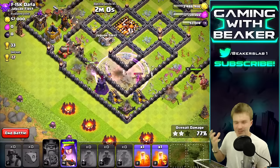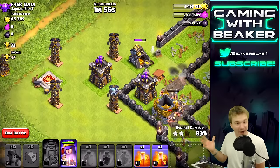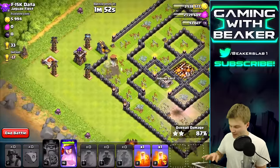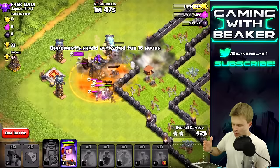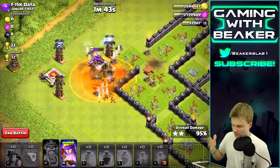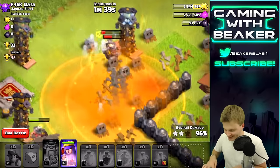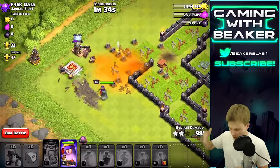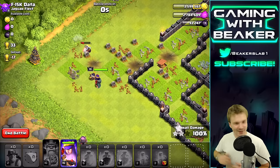Oh no - that bomb really hurt! Miners get crushed by bombs because they group up so tight, they're always chilling together. Stop trolling me! Am I gonna make it? This is the weirdest thing I've ever seen - I really gotta three-star this guy now. Come on, go - yes! Yeah, that was sick!